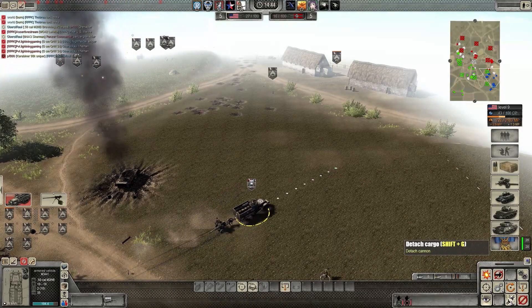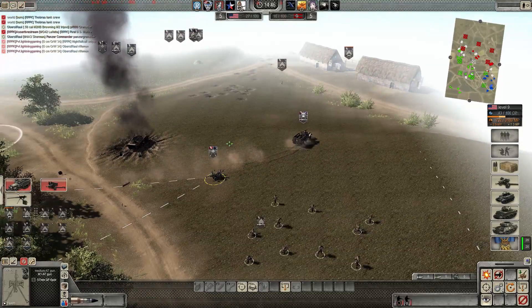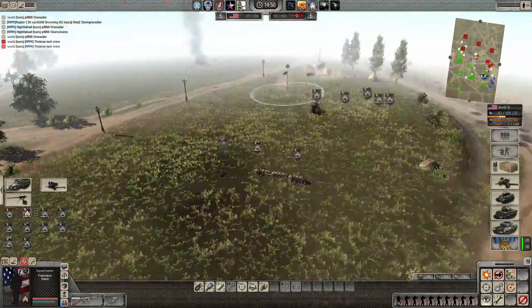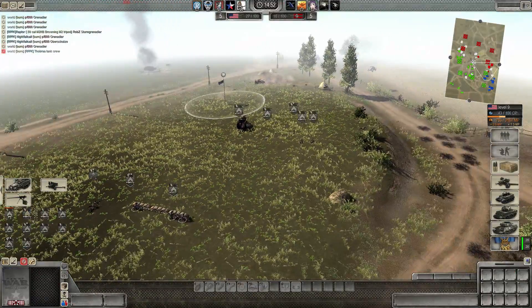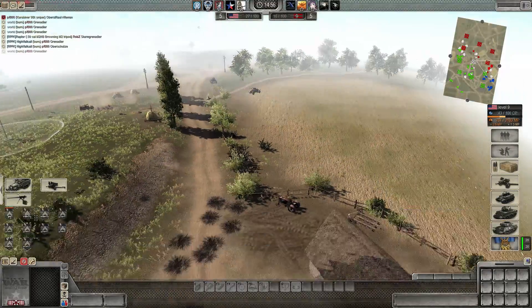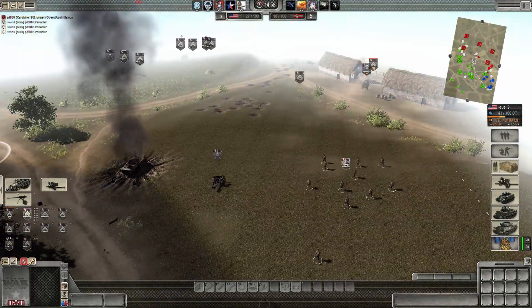I've got a sniper. I'm going to burn these hills out, Ruhl — fire some phosphorus up at those sandbags. I've got a T-38 on my side, I think.